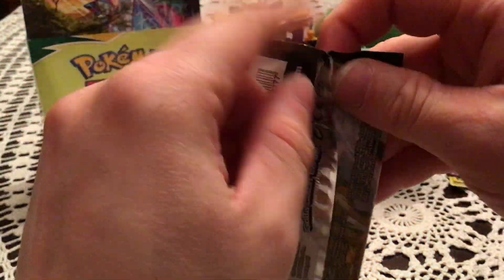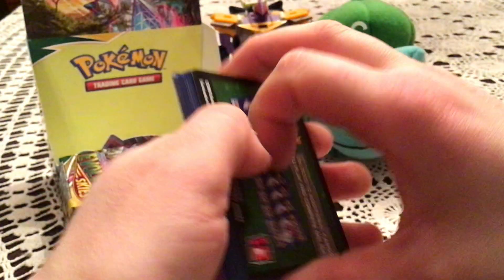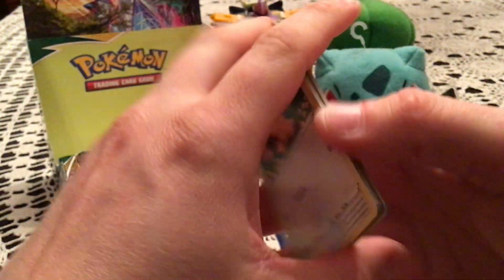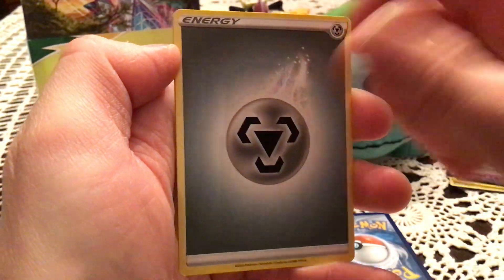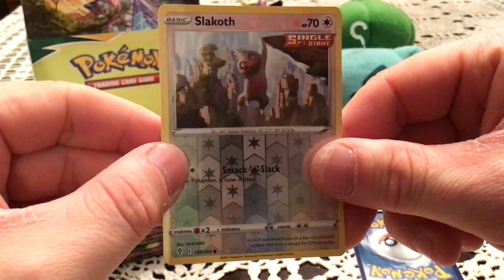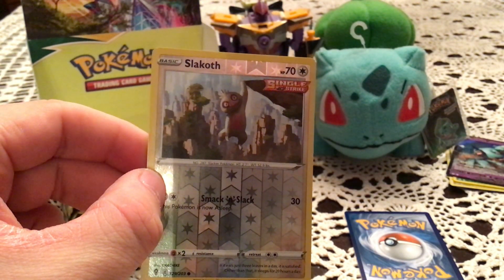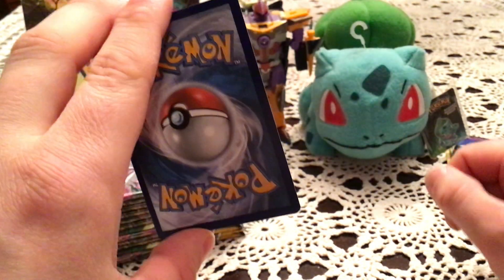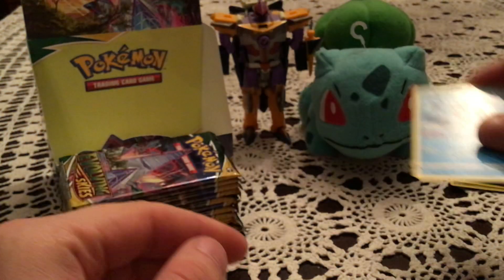Waza on the next one. Give out another code. Next pack has Teddiursa, Cryogonal, Nickit, Dwebble, Rufflet, Raihan, Flabébé, and Ribombee. Reverse is Slack Off — common reverse, number 129. Unfortunately a duplicate; I need Slaking but not that member of the line. The rare is Wishiwashi — so weird that this is a rare, but I assume it has something to do with the ability. That is a non-holo duplicate.